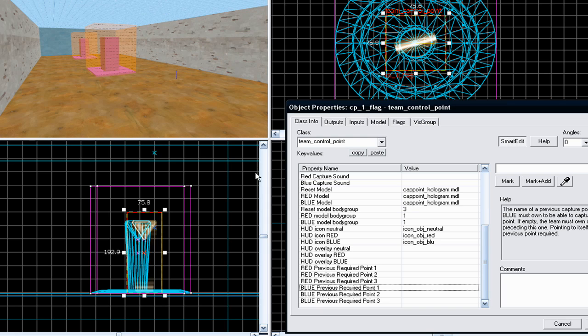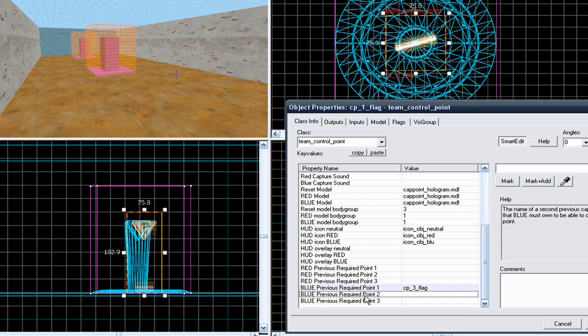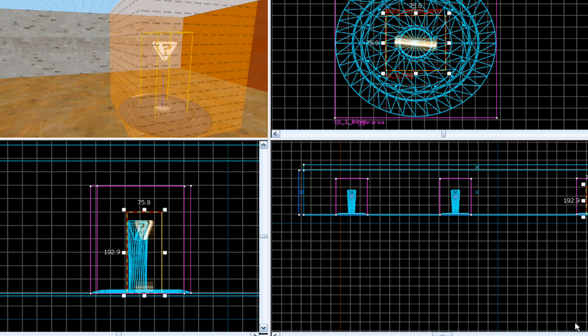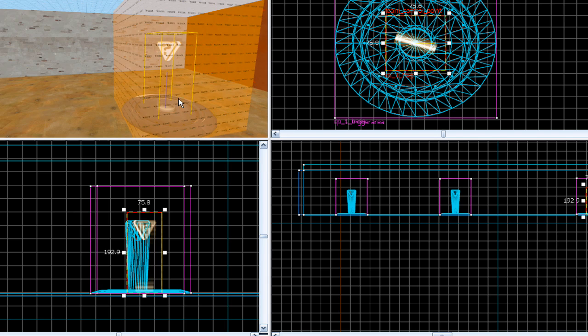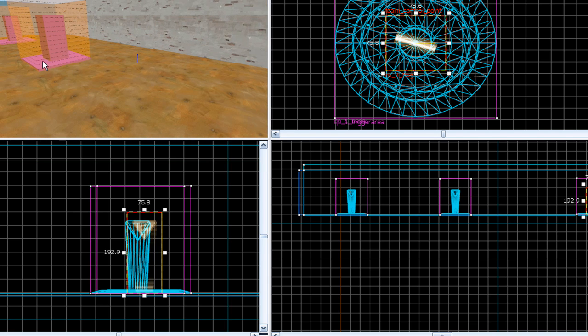You need to select in order — it'll be three and then two. So blue previous required point one would be CP3 flag, and blue previous required point two will be CP2 flag. Because there is no third previous required point, you don't have to put one in there. Click Apply. Now when the blues try and capture this control point they will have to own those two first, so they can't jump from their base straight to this one — there'll be a warning telling them they have to capture the other one first.